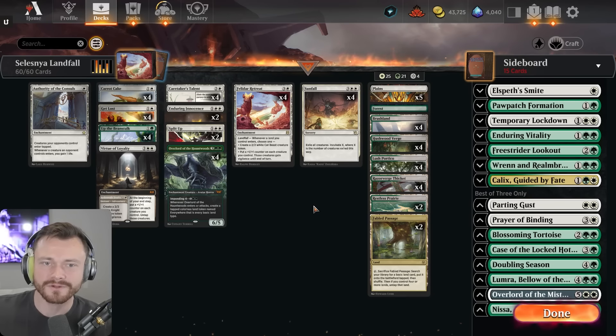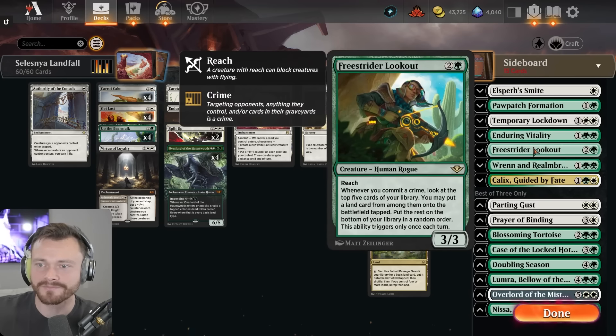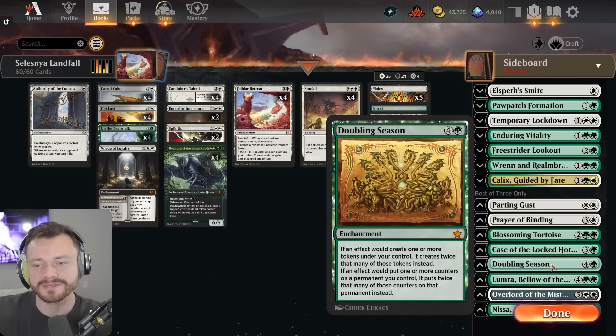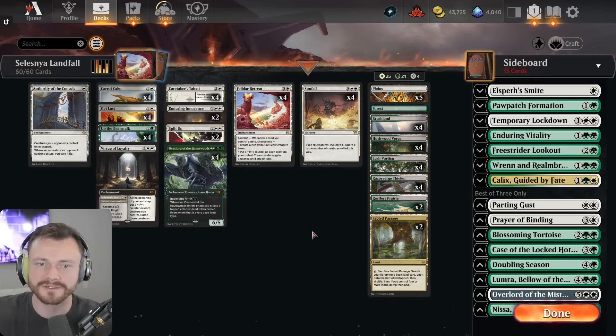Originally I was trying to build more of a landfall-centered deck with a lot of land-enters-the-battlefield triggers. I was looking to build around Freestrider Lookout, thinking about the Gates deck I built a couple days ago, maybe throw some Tortoise in there. I really want to play more of the Locked Hothouse card, but it's hard to justify. Maybe some Doublings, maybe some Lumera. Honestly, I don't think that's the best way to build it.